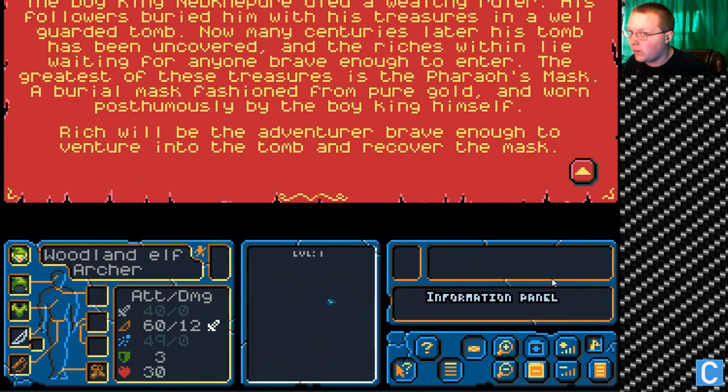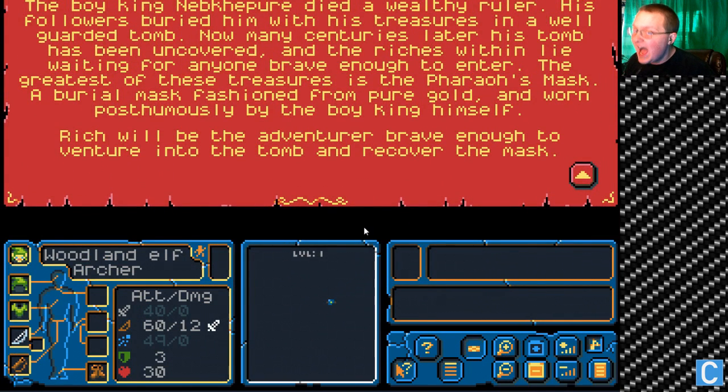I've never played this game before — that is something I want to stress. So we're going to see how this goes. Mask of the Boy King: The Boy King died a wealthy ruler. His followers buried him with his treasures in a well-guarded tomb. Now, many centuries later, his tomb has been uncovered and the riches within lie waiting for anyone brave enough to enter.